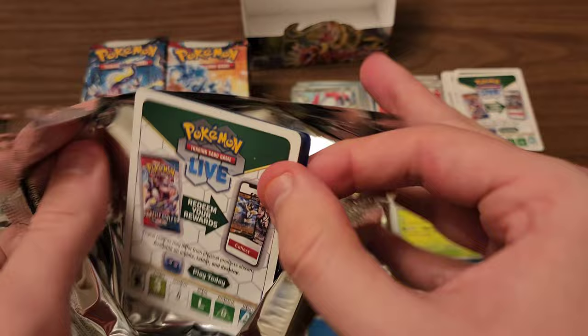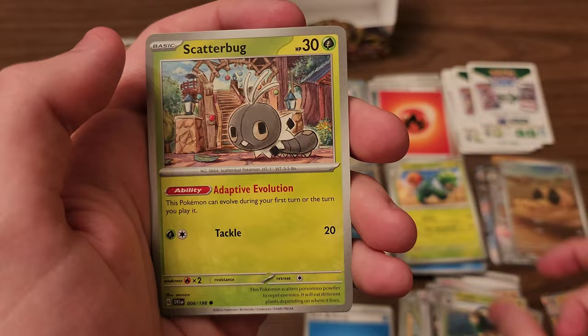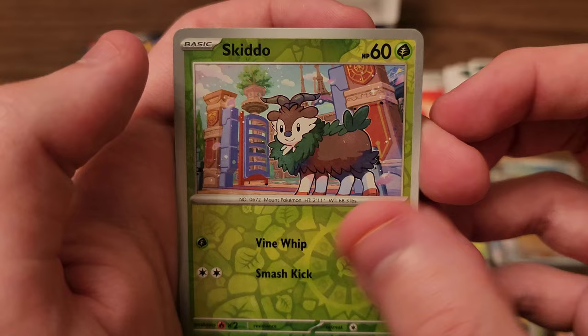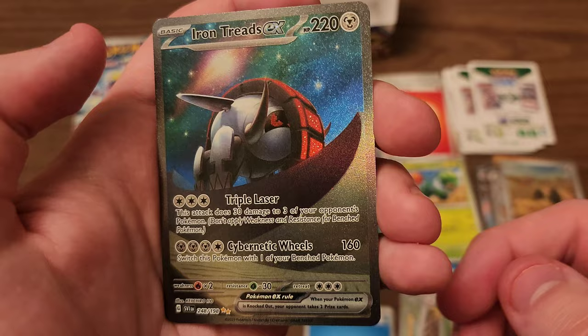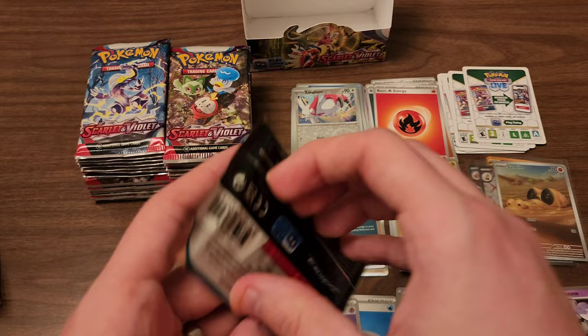Next pack. Bisharp, Riolu, Gogoat, Scatterbug, Flaffy, Youngster. Blissey with only 150 HP — that's a little weird to see. Skiddo — oh, that's a cute Skiddo, I like that. Iron Treads EX and a Gallery — this has been a great booster box so far, it makes me wish I had opened it sooner. That is a legitimately gorgeous card. I wish you could see how good it looks in person — the camera doesn't seem to be catching just how gorgeous it is. And our rare is a Houndstone. A very gorgeous card out of that pack.